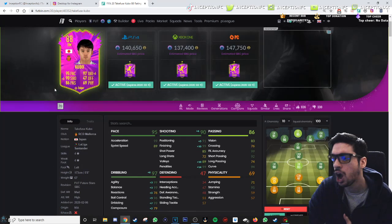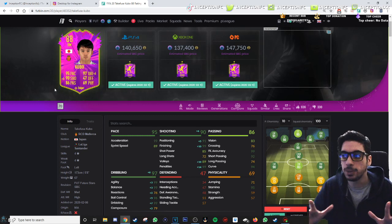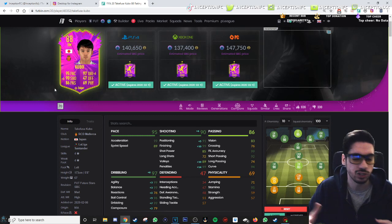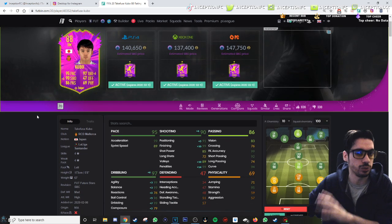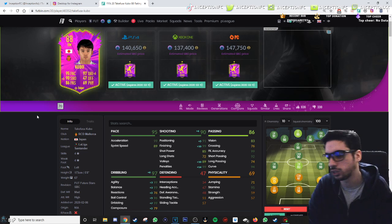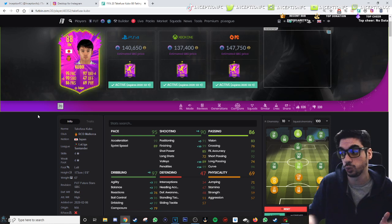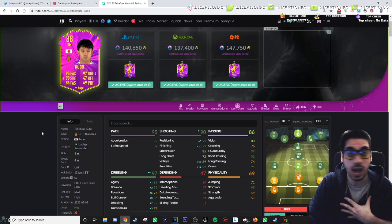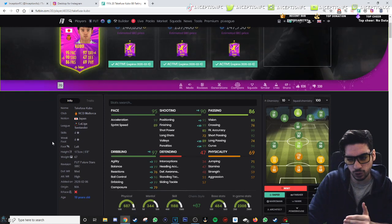I really enjoyed using Kubo's card — it's a really fun concept card. 140k I will admit is a little steep, but there's a lot of hype surrounding Kubo because he's one of those young talents a lot of people know about. There's also the SBCs from the 81-pluses and 83-pluses as a variable to get the card. It really depends on whether it's worth it for you. I had a lot of fun using him and I think sniper is the best chemistry style.